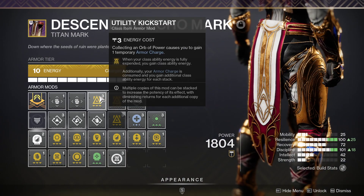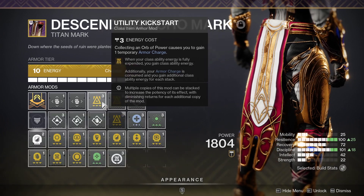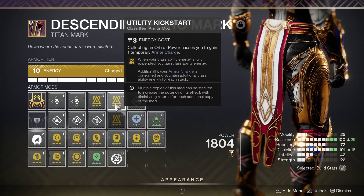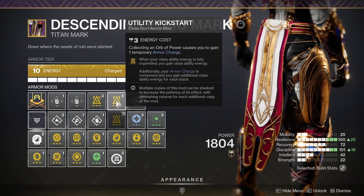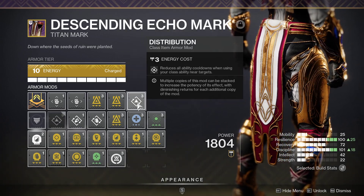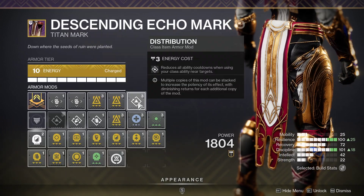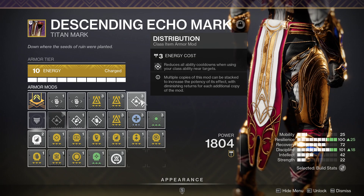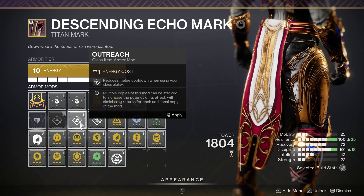So what I did is double Utility Kickstart. It works for me — I tested it. One kickstart only refunds around 25%; double kickstart restores 50%. I know two utility kickstarts work. And since I'm quite rich in energy, I can just put it on Distribution. But if you don't have enough energy for Distribution, that's totally fine.